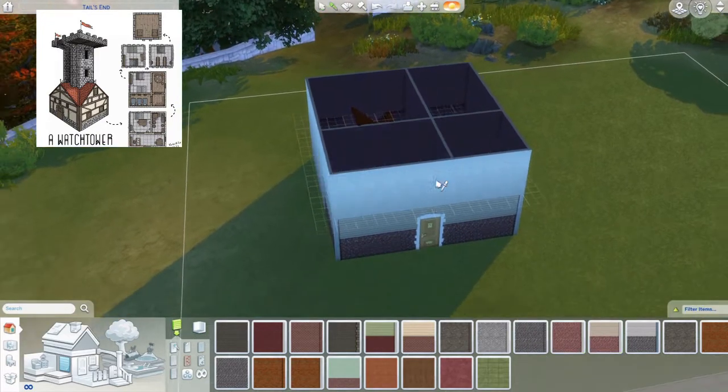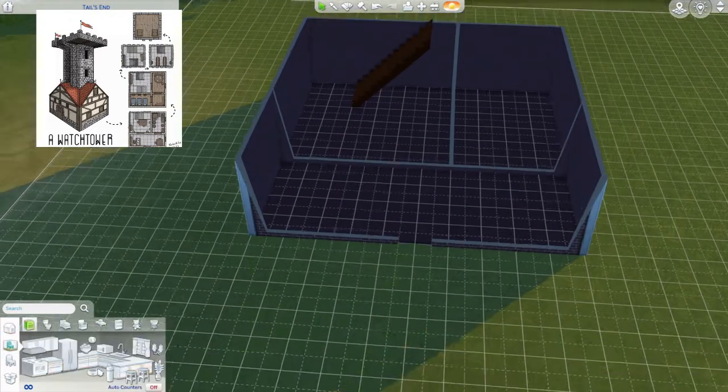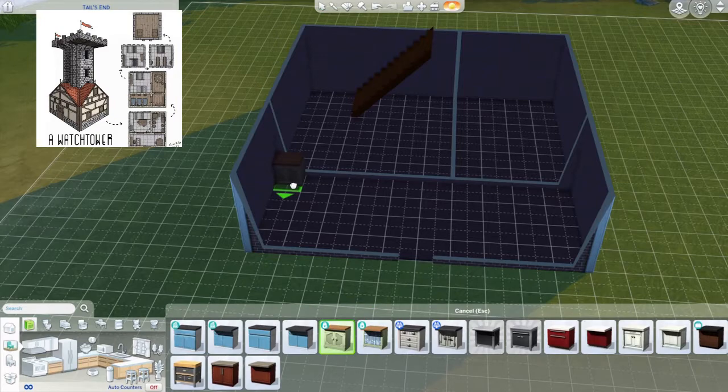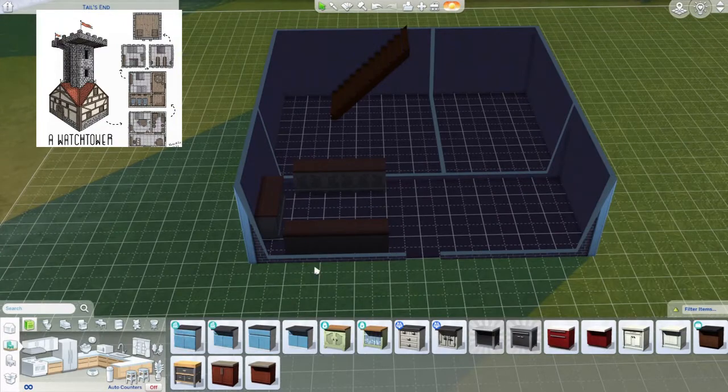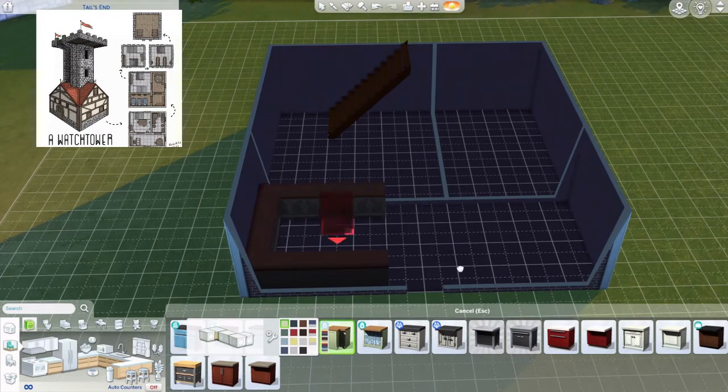I'm doing paneling - originally I wanted brick on the bottom but the only option with that look is paneling, so that's fine. I put the kitchen there at first, but you'll see in a bit what changes. Just laying out the basics of what I want.